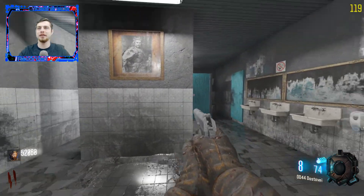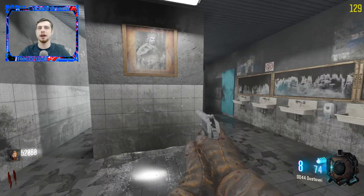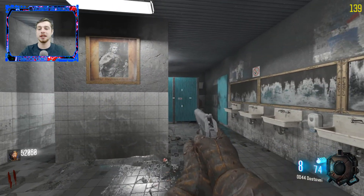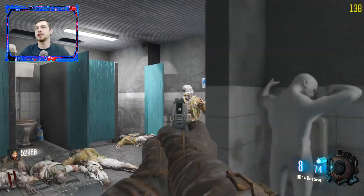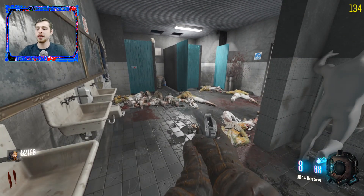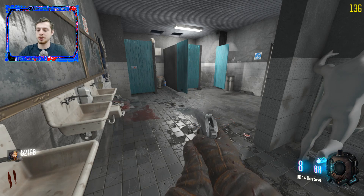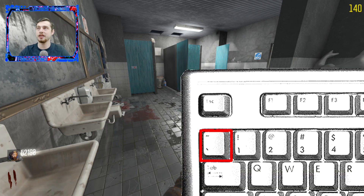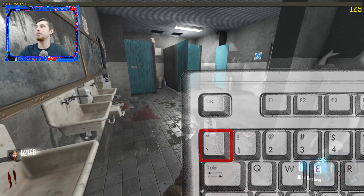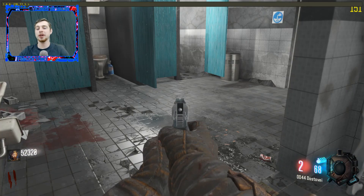Hi guys, Ice Grenade here, back for another tutorial. Today I'm showing you how to do some debugging on your map to see that everything is pathed correctly and that zombies can definitely get to you no matter where you are. The first thing you want to do is bring up the console, which you open by pressing the key underneath the Escape key, and that will bring up a bar at the top of your screen.